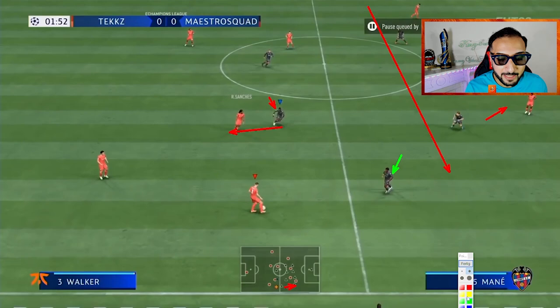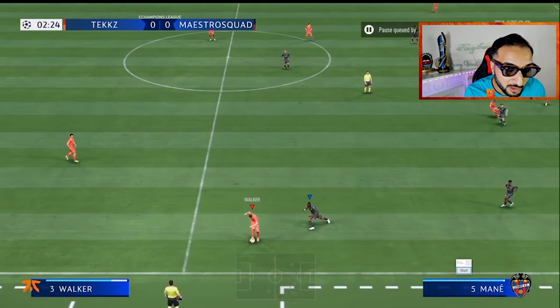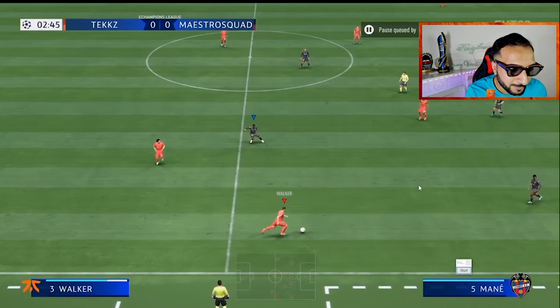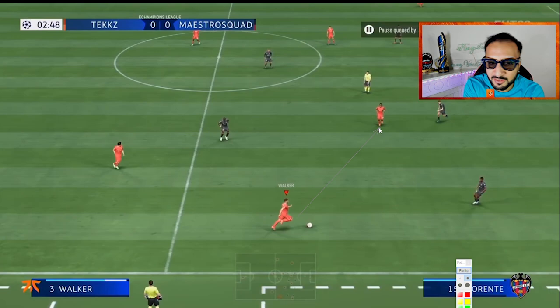The only viable option for Tex right now is to switch the play or go back inside. Maestro Scott is doing a very good job at keeping his shape. Remember, you cannot immediately get the ball back, but if you keep doing this — what he is doing — you are certain to get the ball back, unless your opponent does something exceptional. Marking the pass into Sanchez, he has now forced him to turn back, leaving only two options for Tex: he switches the ball into his center back.